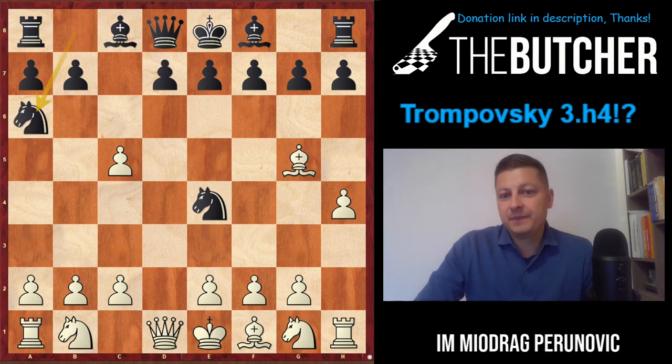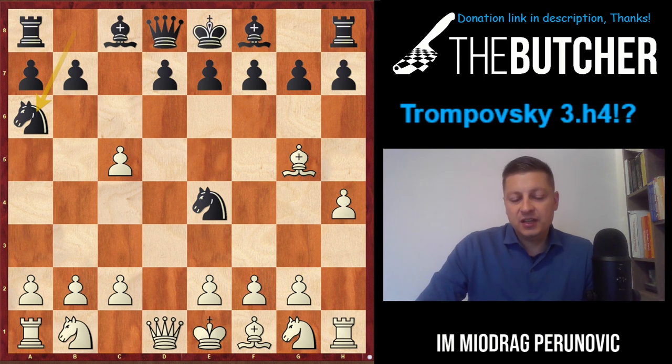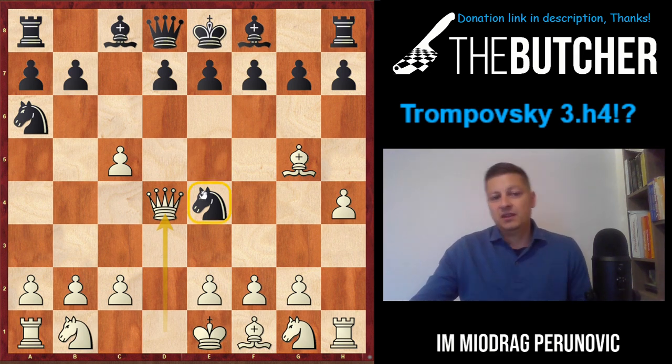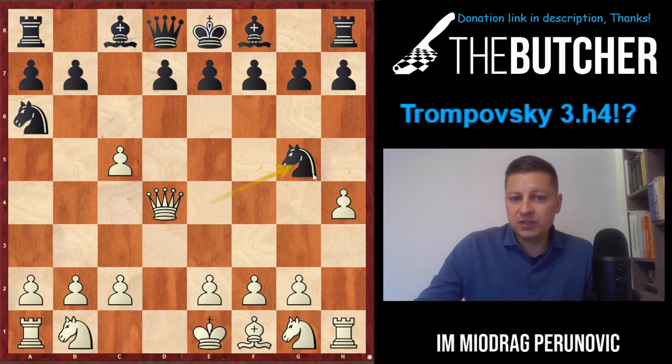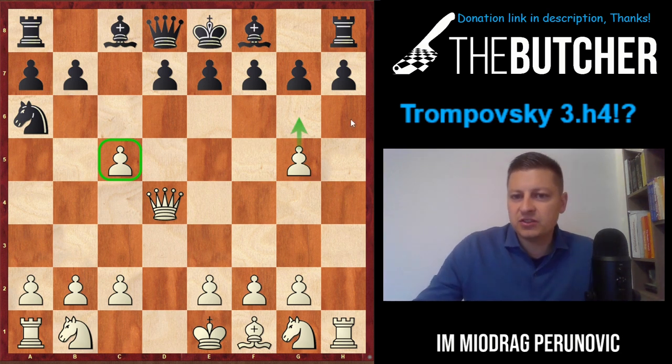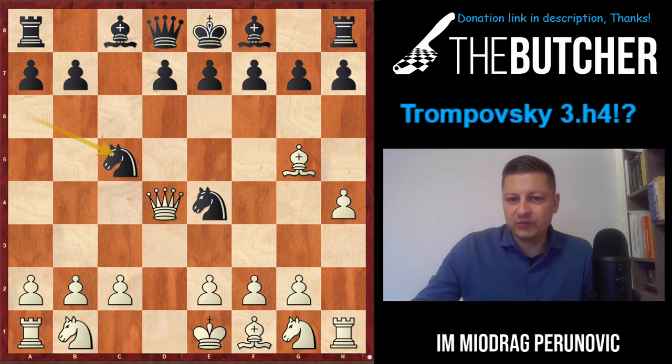Most of these guys like to play Na6, wanting to bring the pawn back by taking on c5 via a6 - they want to get rid of the dark-squared bishop, which is an annoying piece that either stops e6 or provokes h6, further weakening Black. So we go Qd4, threatening the knight on e4, forcing them to take, defending the pawn temporarily and threatening g6.